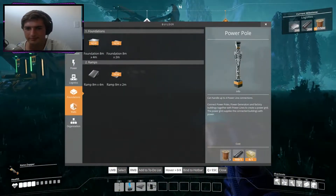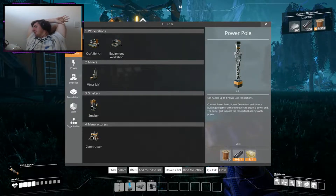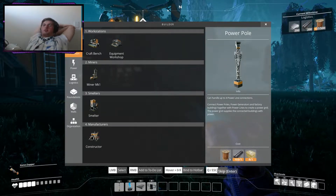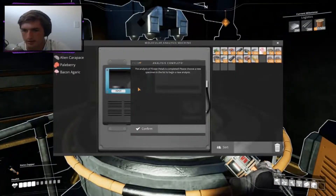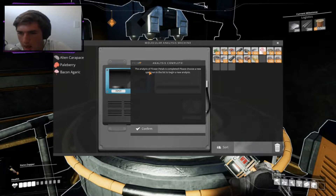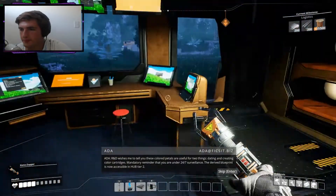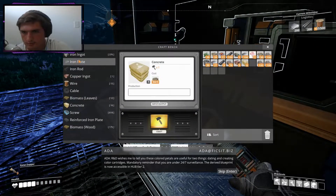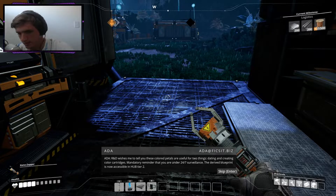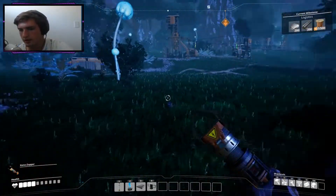We can make foundations and shit — we can actually make a base if we wanted to. We can make a little hut for ourselves. I reckon we could just do that when we need another level. I don't mind spreading everything out like this. The MA'AM has completed its analysis! The MA'AM — it's the MA'AM! What did it say? The analysis of flower petals is complete. Please choose a new specimen in the list to begin a new analysis.